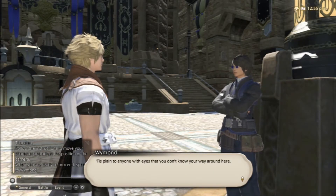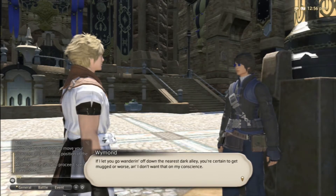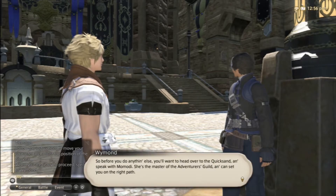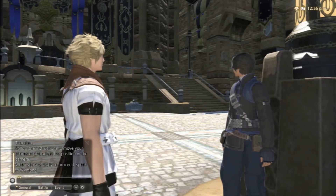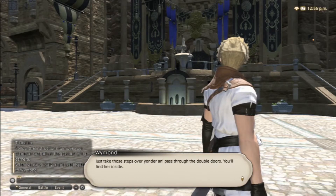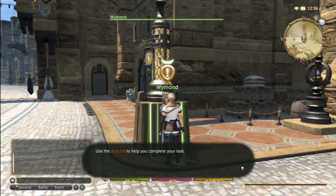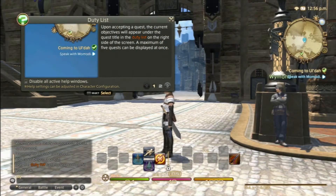Coming to Uldah — to be recognized as an adventurer in the city state of Uldah you must register yourself with the Adventurers Guild. If I let you go wandering off down the nearest dark alley you're certain to get mugged or worse, and I don't want that on my conscience. So before you do anything else, you'll want to head over to the quicksand and speak with Momodi — she's the master of the Adventurers Guild and can set you on the right path.